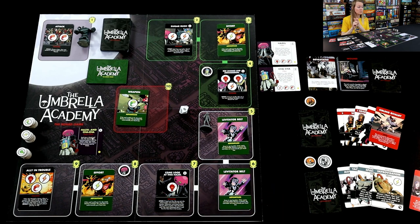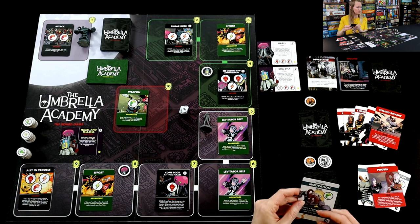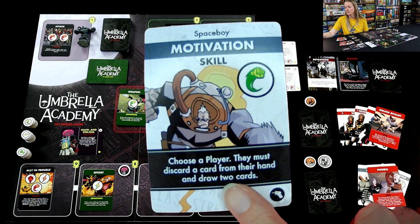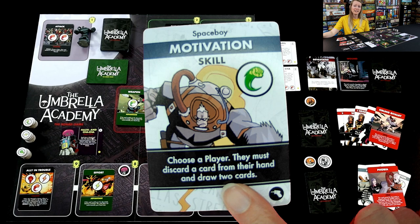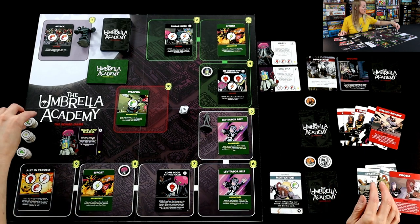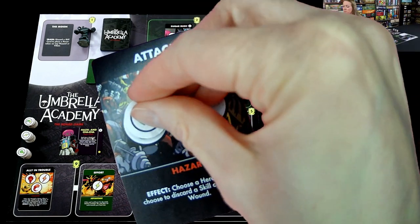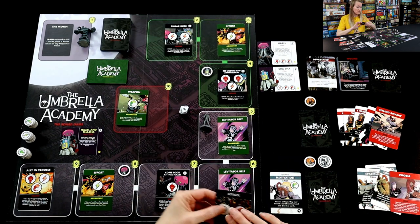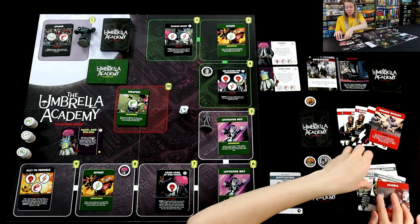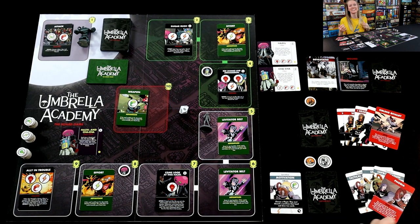I'm going to take this card — it says Motivation. I am feeling motivated to punch out this particular hazard. I'm going to use it as the punch symbol, the fight. I'm at the moon and I want to do something here, so I'm going to play that and simply add the punch token to that attack card. So I just said, match my punch — this hazard is halfway finished. I don't have to finish it in the same turn, but I do need to finish it by the end of the round or I lose my progress.